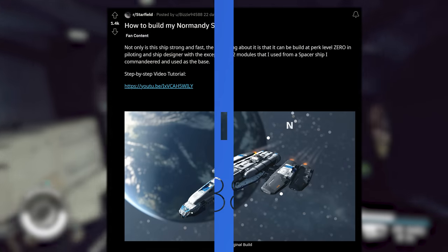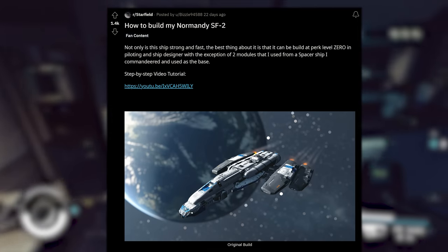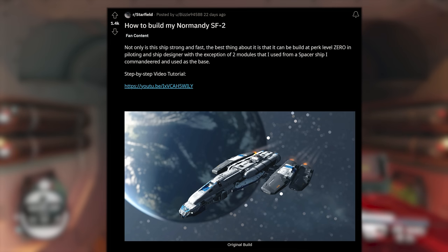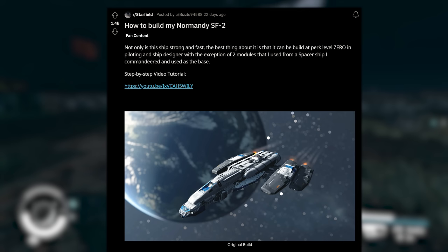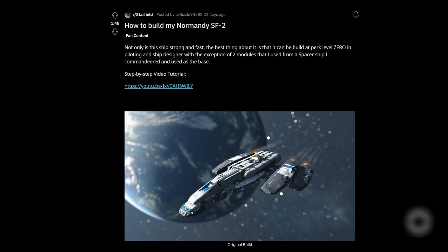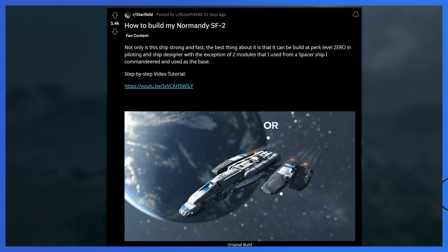We should all know and expect the heavy influence that the Mass Effect franchise will have on the Starfield shipbuilder. Here's another one — 'how to build my Normandy SF2,' posted by Bizzle94588. It looks incredible. It says 'not only is this ship strong and fast, the best thing about it is that it can be built at perk level zero in piloting and ship designer, with the exception of two modules commandeered from a spacer ship used as the base.' They took that spacer ship from mild to wild. Faithful recreation — I love it.